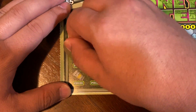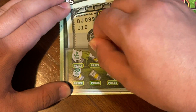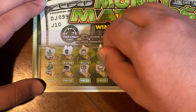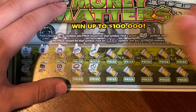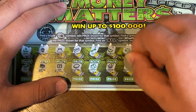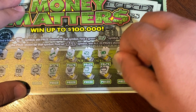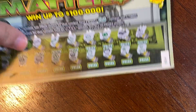Last ticket of the session, Money Matters ticket 4: rose, ring, castle, chest, money bag, gem, gold bar, lemon, key, berries, orange, crown, clover, piggy bank, safe, pot, wallet, star, cherries, and a number seven. So nothing back on the Money Matters today.